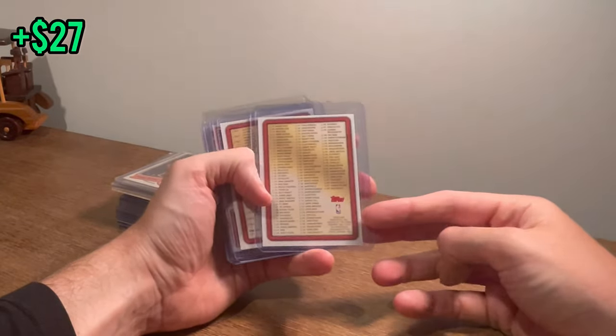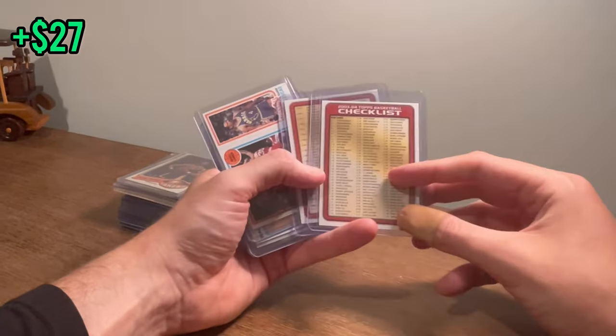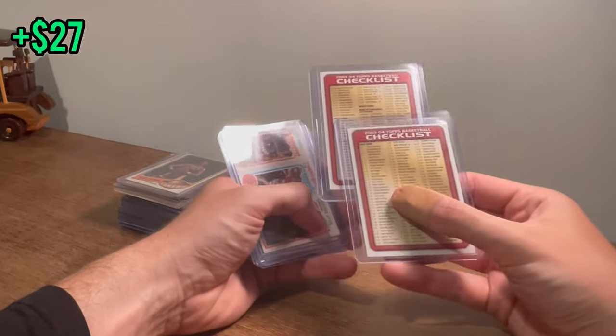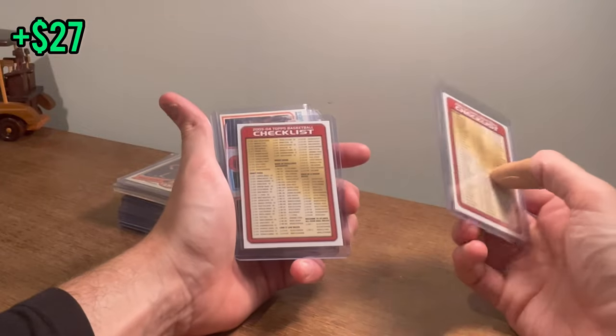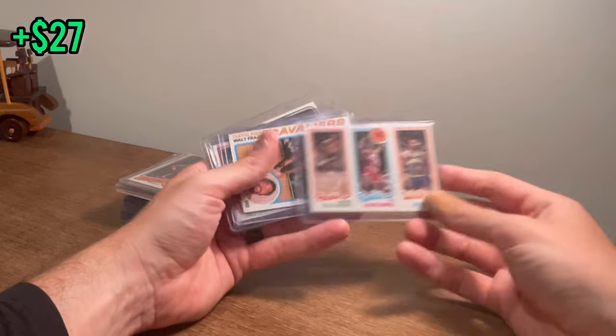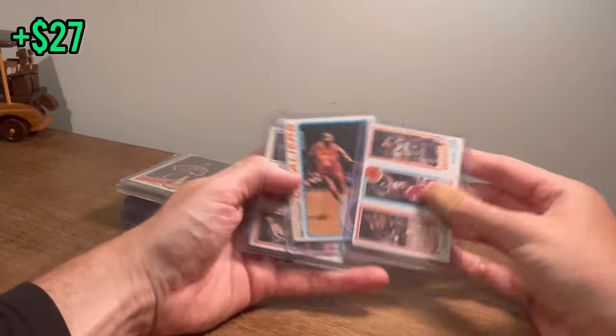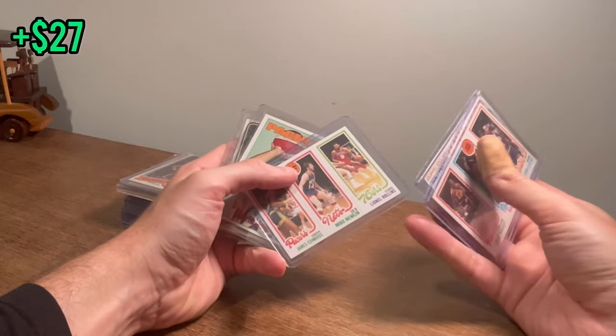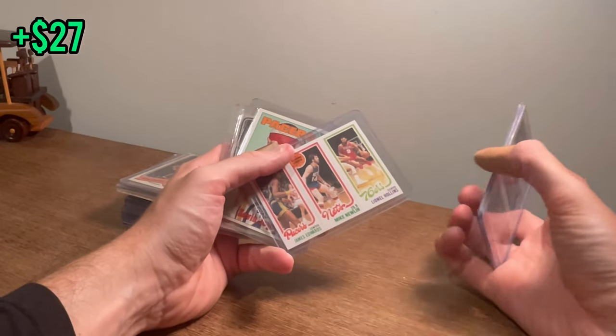Why are these in sleeves? LeBron James, I'm assuming — is he on this checklist? There he is — very, very good condition. LeBron James checklist card there. John Lucas. Let's go — Walt Frazier. We will take this all day long. This was such a nice find for $35.